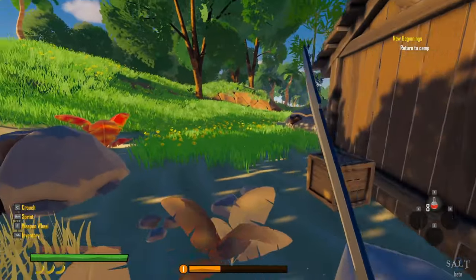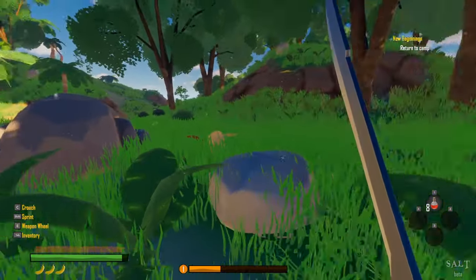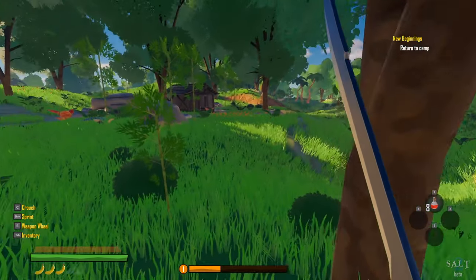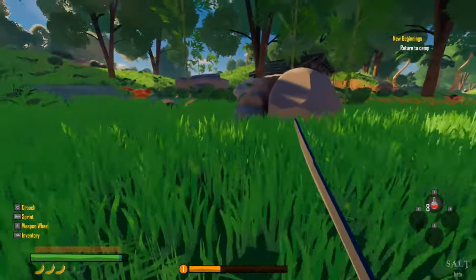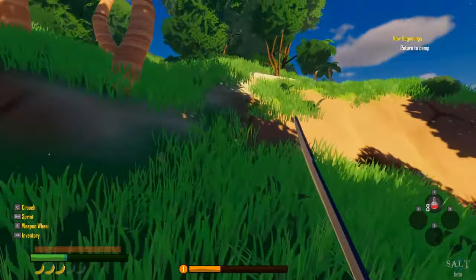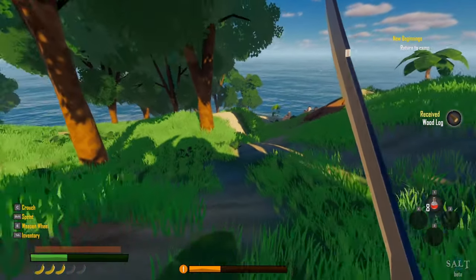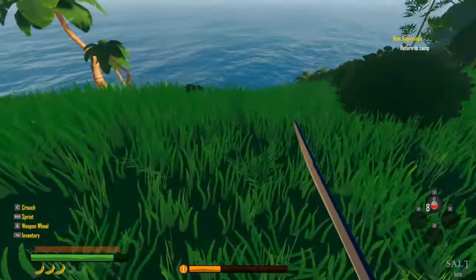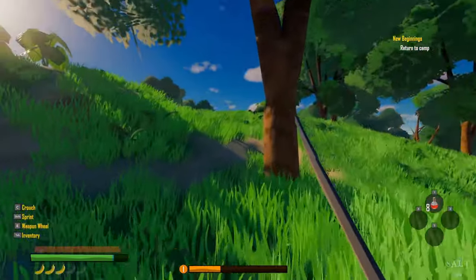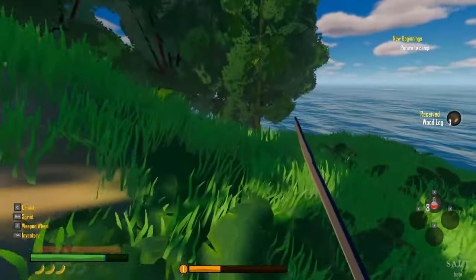Let's wrap this first episode right here. Next episode we'll continue exploring the island and once we feel we've fully exploited its resources, we'll build the raft and head to the location on our map. This is GliderCat saying thanks so much for watching — hope you enjoy this series on Salt 2. Looks pretty good, plays pretty smooth even in the beta version. The game's about a week from release on Steam. See you in the next episode.